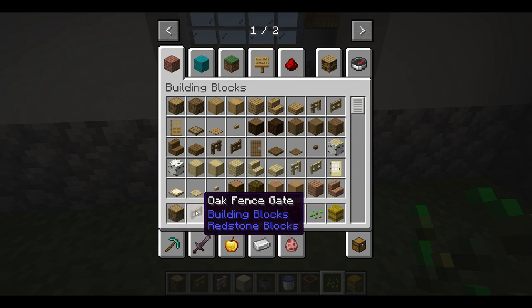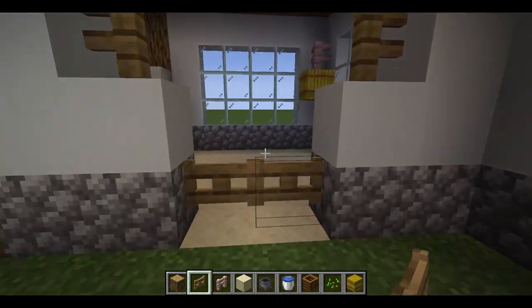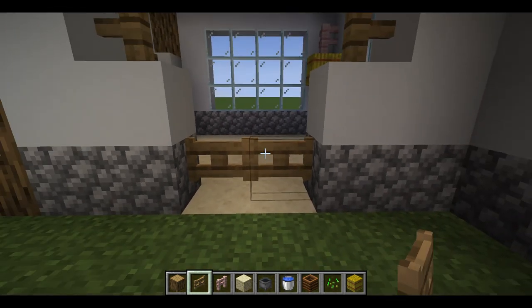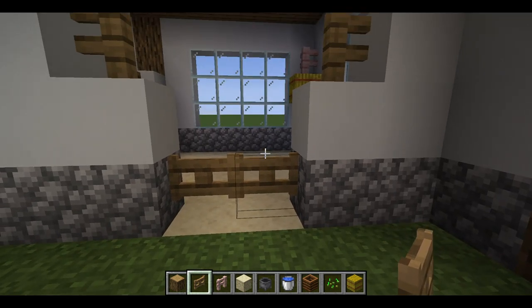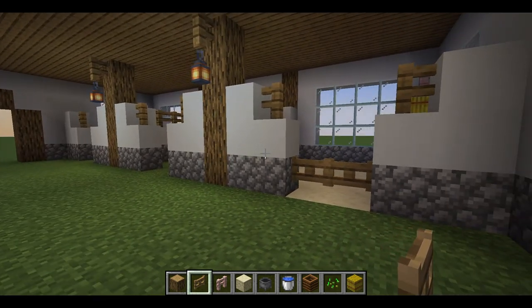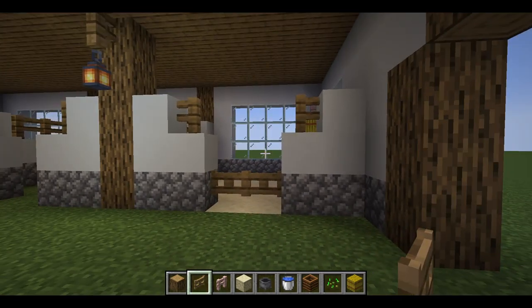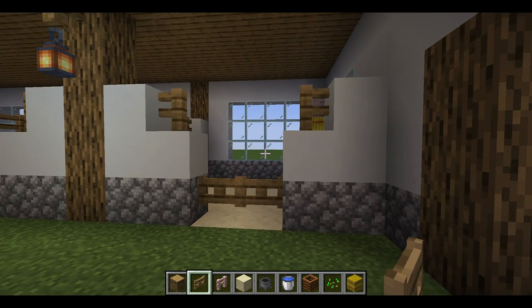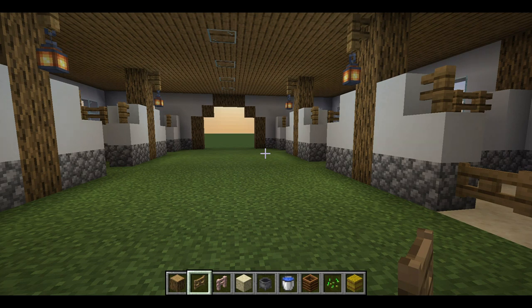Now you just need the stall doors, gates, or whatever you prefer for the fronts of your stalls. I'm going to be using the oak fence gate since I've been using oak throughout the barn. Obviously if you have a mod you can change these to look more like a stall door, but since I'm not currently using a mod on this world — except for the realistic horse genetics mod — we're just going to use the gates. I'll build the rest of the stalls off camera and then show you guys the finished product.